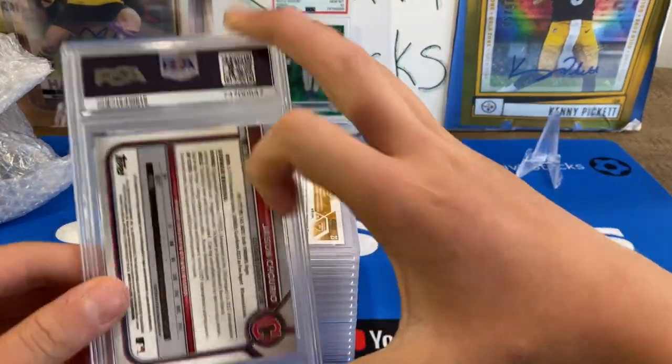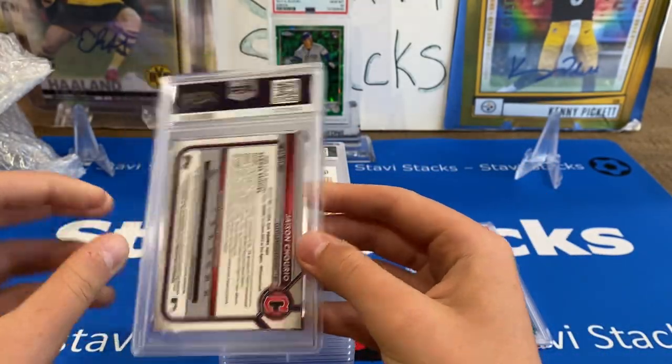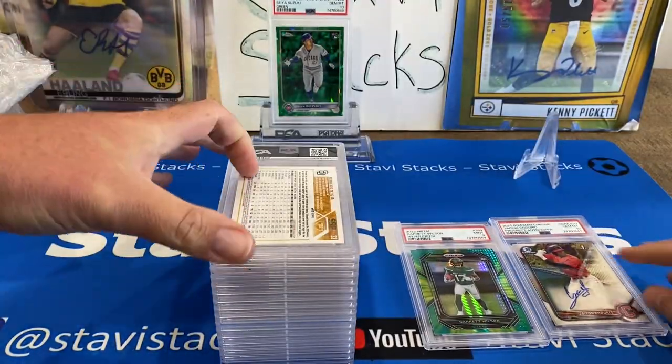Our neighbor Ryan is going to like that. Now we got a Jason Churio — this should be an auto, base auto. Nice — $10. I like the 9s and 10s.